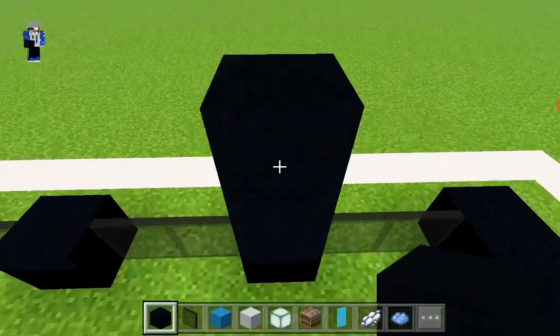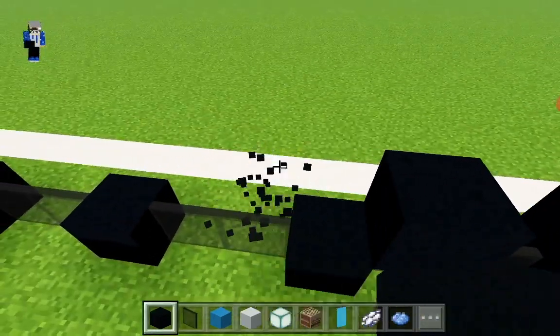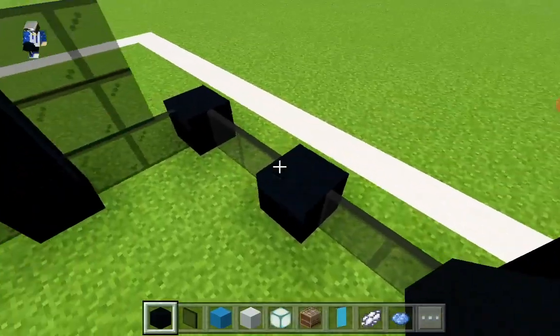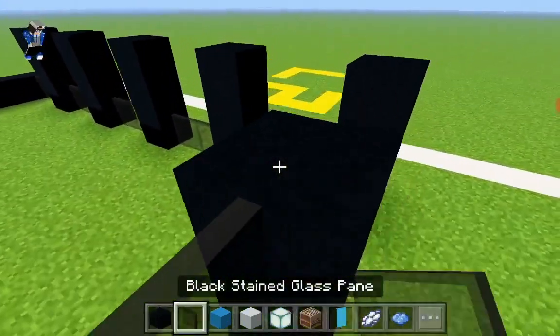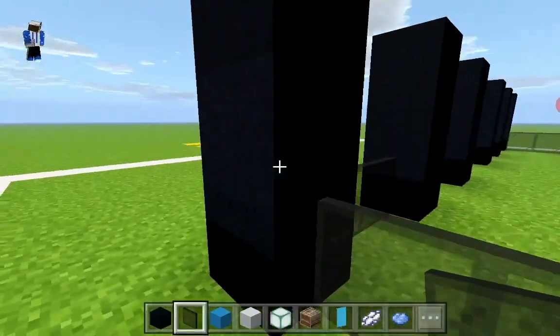Let's just do this. Here, and here, and here, and here. There we go - now we can place the glass panes easily.